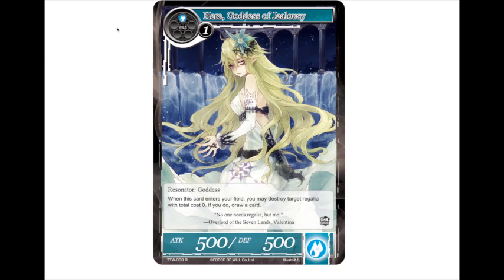You guys just saw my blue-green Prissia tempo list — this card is definitely going into that. The ability to just put a resonator out there, pop a regalia, and draw a card is going to be very, very important.